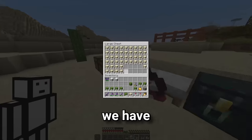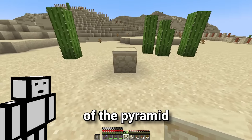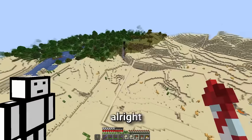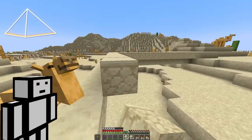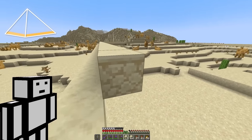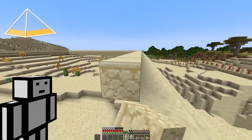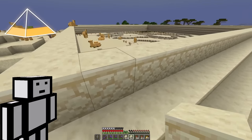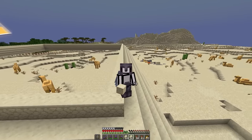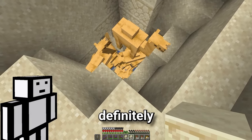And thankfully, we have a bunch of sandstone left over from building the walls. So first, let's lay out the base of the pyramid. And now that we've got this massive base, let's make some progress on the pyramid. I think we need to pause construction on the pyramid. Remember earlier when I said these holes might be a problem? Well, they are definitely a problem and we need to fix them.